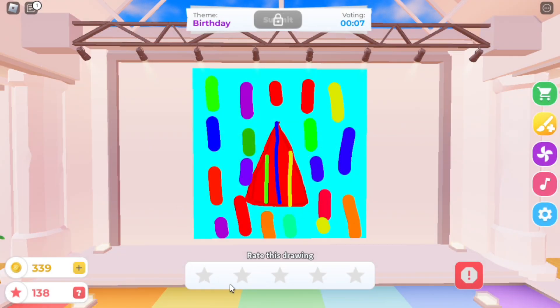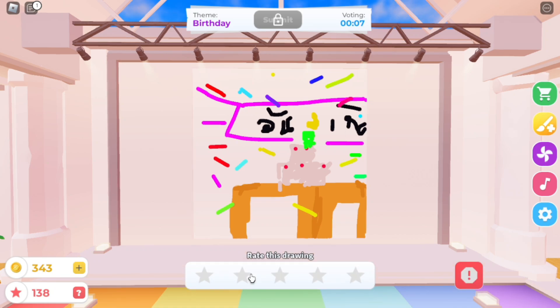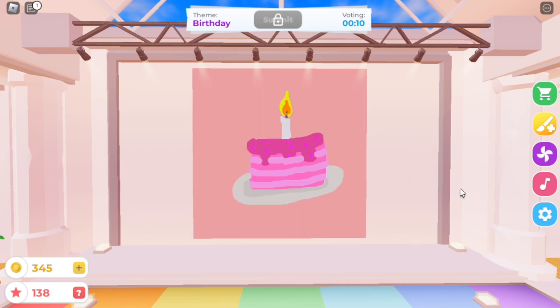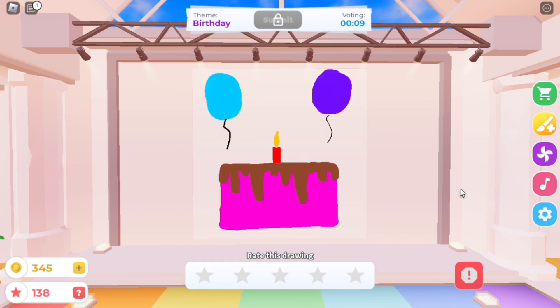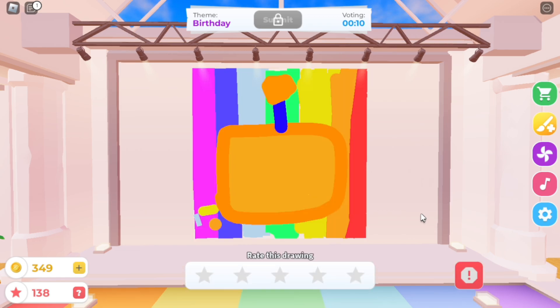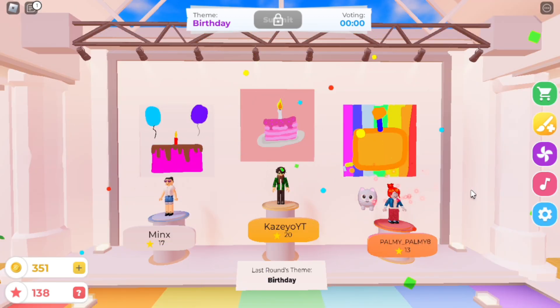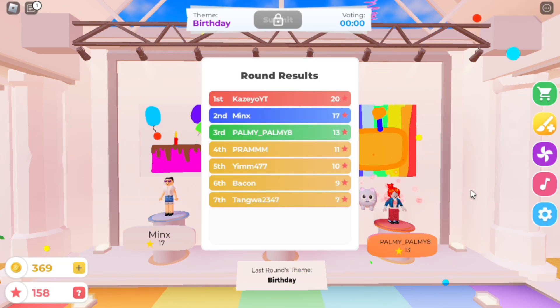A party hat — nice drawing! What a cute birthday cake, very good! A birthday cake with confetti — nice! There's my drawing. Do you think I can win this round? A very cute drawing of a cake, well done! This one looks like Gary from Spongebob. I'll give this one 2 stars for the effort. And it's time to announce the winners — amazing, we won first place! We got a total of 20 stars. Now let's get ready for the next round.